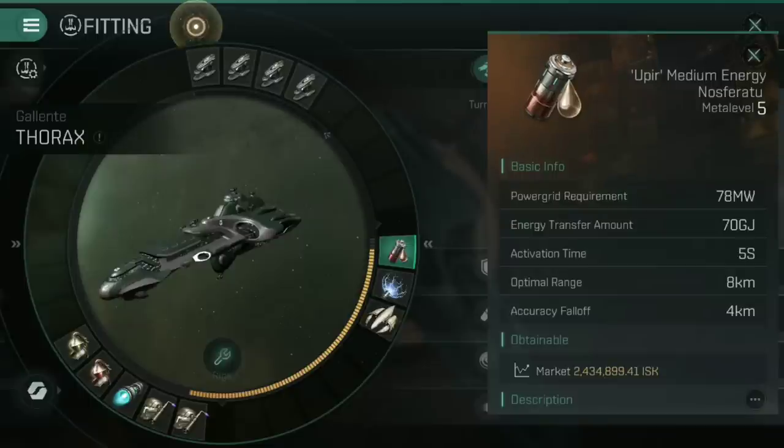Because we are going to be at fairly short range, the mid-slot medium energy Nosferatu is going to be in optimal range pretty much all the time. You should be orbiting at around the 5 to 7 kilometre mark with this particular build. That means you are going to be draining tons of your opponent's capacitor into your own, and that's kind of an important point here, because as you look at those low slots, you'll see there's a lot of active tanking going on, which means we need that capacitor to be as stable as possible — refilling faster than it's draining — so that ultimately we can tank indefinitely.